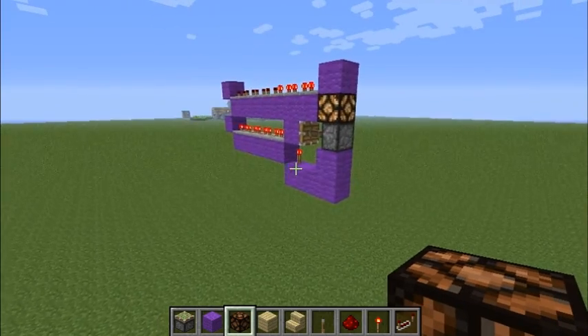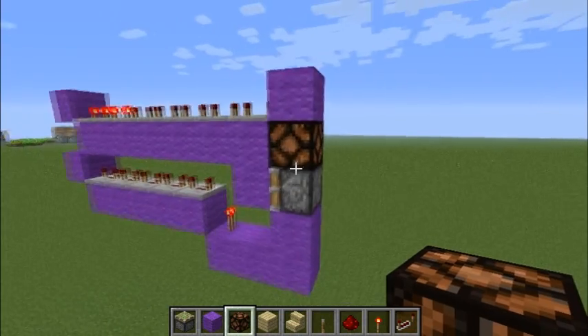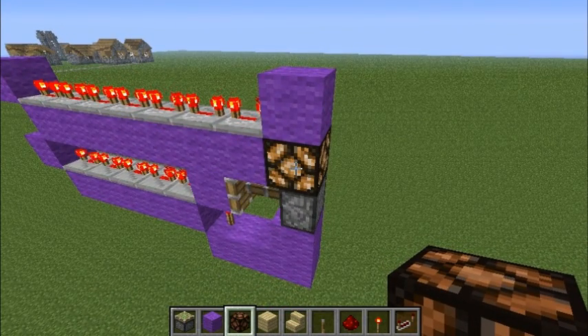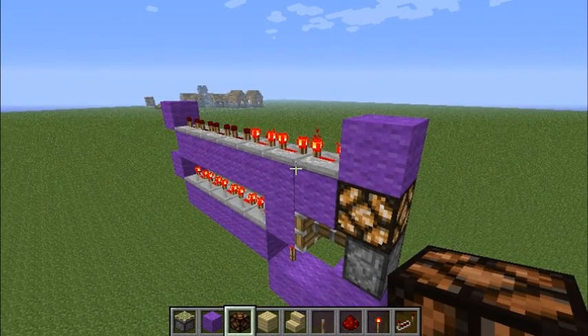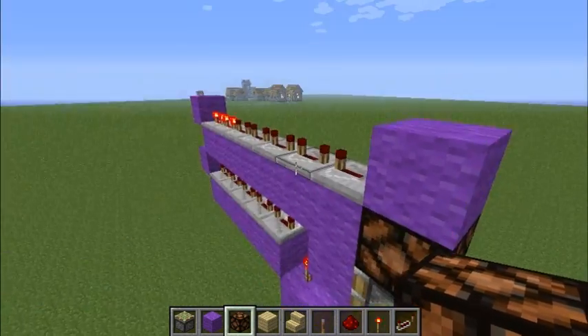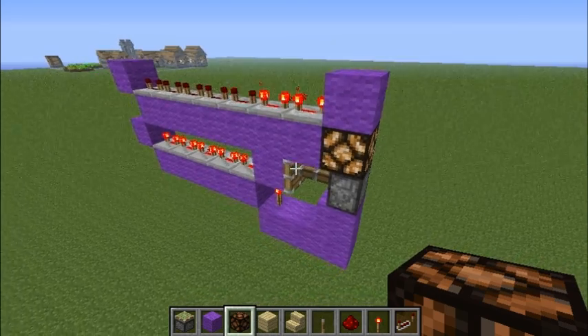This is a pretty cool pulse extending clock. The redstone lamp will stay on for close to about five seconds, then wait about five seconds and turn off, and then in about five seconds again it will get extended and be forced to stay on.